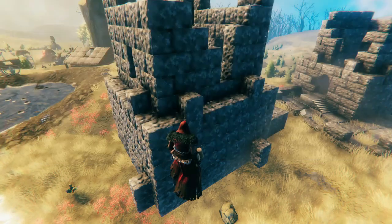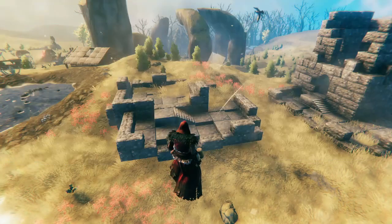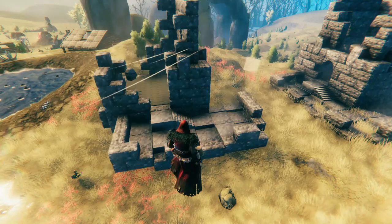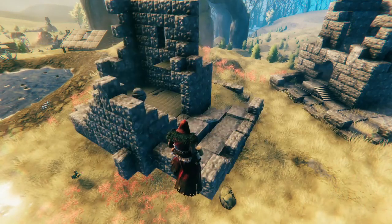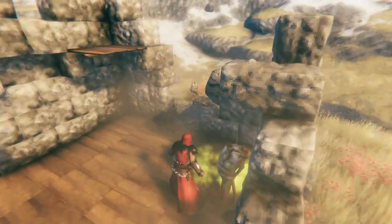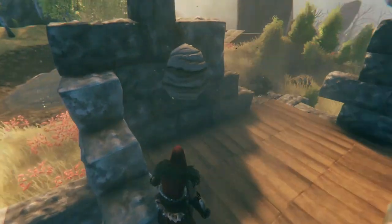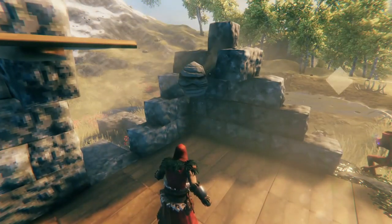You can see that sometimes all the bricks are there, and other times there's almost nothing. Sometimes the Vegvisir — the boss locator — is inside the little hut. There's a beehive there?! My mind is blown! That's a beehive! I honestly thought beehives could only be found in the meadows! I'm perplexed! Learn something new every day, huh?